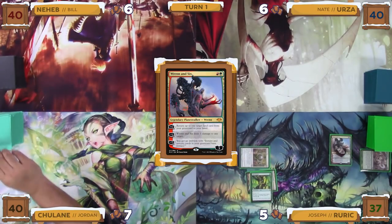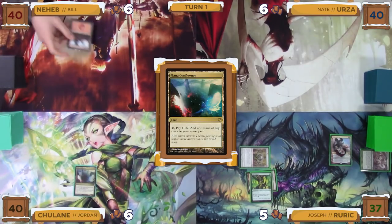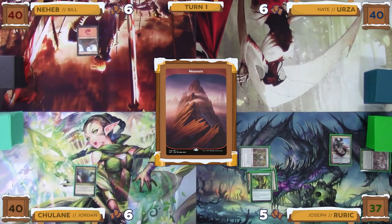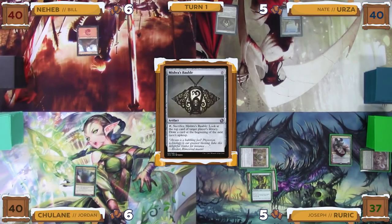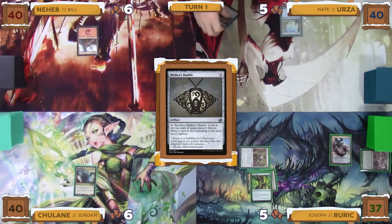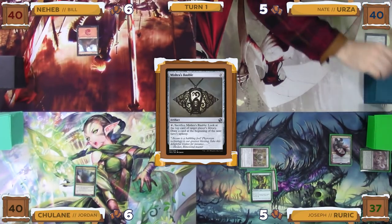He then taps the Stomping Ground for red, generating an extra green from the Wild Growth to cast Ren and Six. It resolves and he plus-ones Ren and Six in order to return the Arid Mesa to his hand. With nothing left, he passes the turn to Jordan. Jordan draws and plays a Mana Confluence as his land for turn, giving the turn to Bill. Bill draws and plays a Mountain as his first land. Nate draws and plays an Island, then for zero mana casts a Mishra's Bauble, immediately sacrificing it to look at the top card of Joseph's library, then passes the turn.